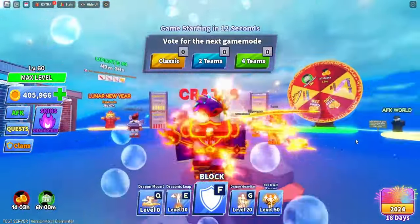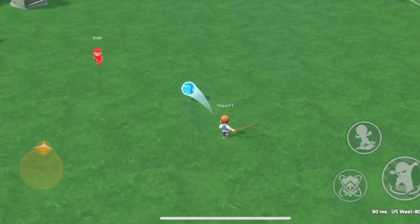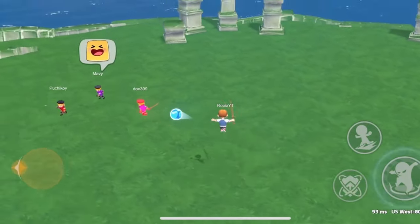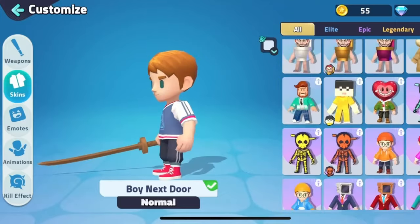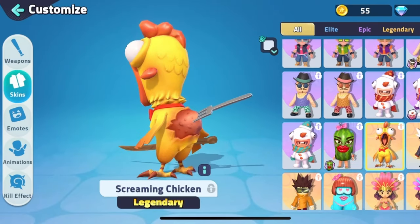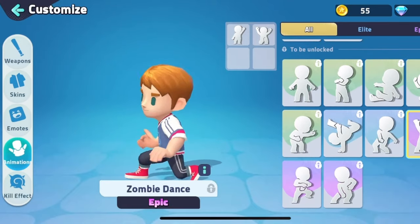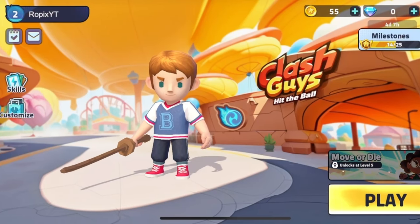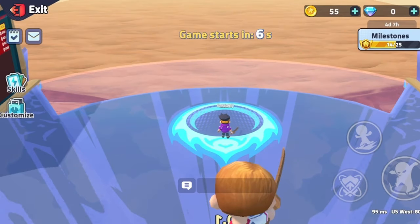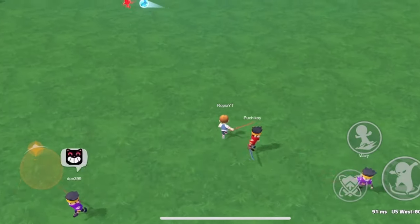Hold on — I want to show you guys a cool new mobile game we got sponsored by called Clash Guys. It's a mobile game where you hit the ball back towards other players and be the last one to survive. You can use abilities, dash, and other things to win. There are dozens of skins like banana cat, watermelon, and screaming chicken, plus emotes like zombie dance and salsa. Clash Guys is available on iOS and Android — go check it out and become the best on the leaderboard. Links are in the description.